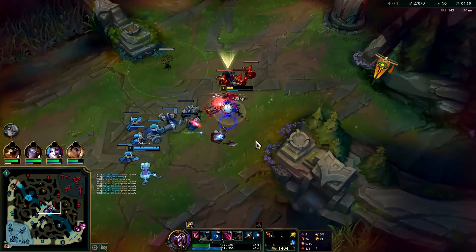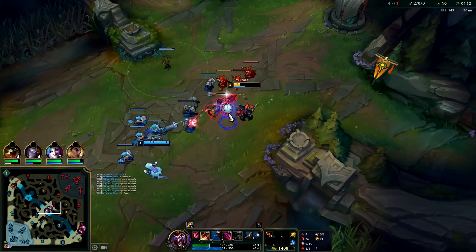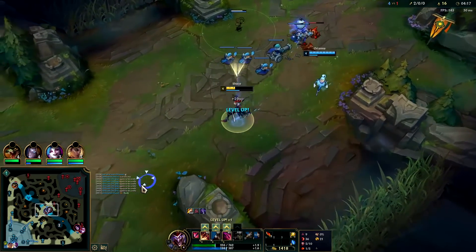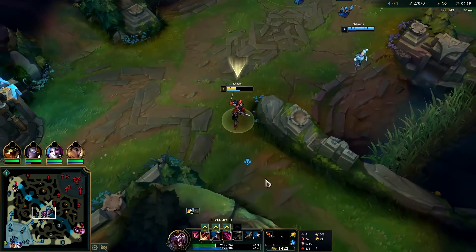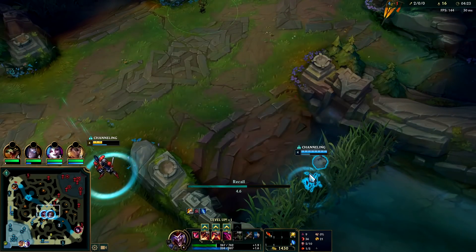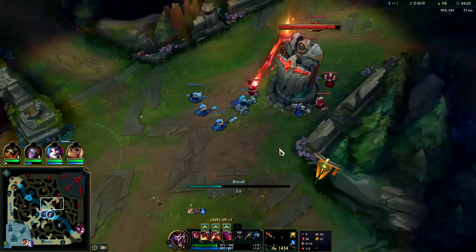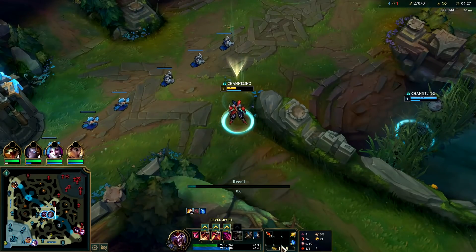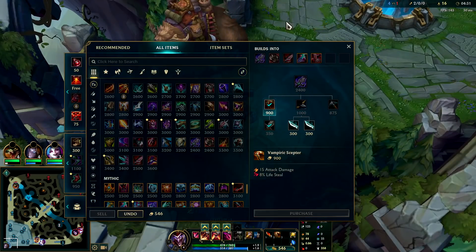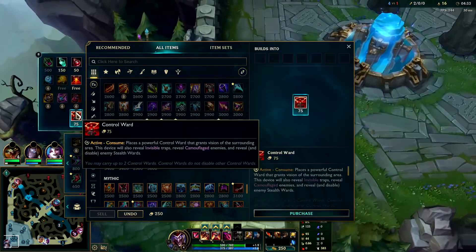We have a defensive box and our Q. We're helping Orianna shove so she can go back and spend her gold and recover mana. It's good to do that when you notice your teammates are sitting on gold — you check their items and see they need help. It also stops you from falling too far behind. We are going to rush that early BotRK since we didn't get a refill — grab boots and that.